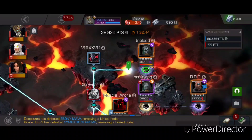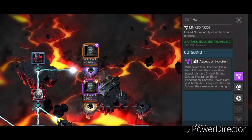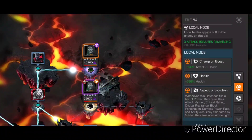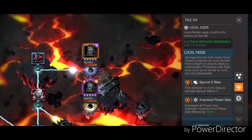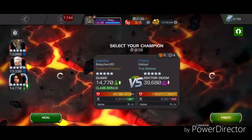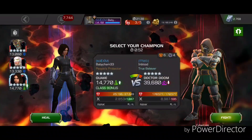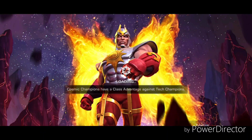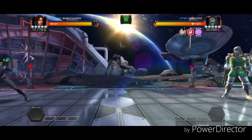Good morning guys, we are back finishing our path. We have Doctor Doom in front of us. This node has Aspect of Evolution, 300% health, 200% attack and health, Enhanced Special 2, and Special 2 improves power gain. Doctor Doom is a Stubborn defender — something to always keep in mind. We can definitely use Quake here as I've done in the past. With Stubborn you just basically have to Parry.